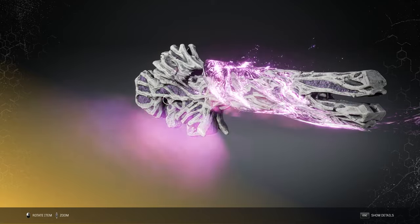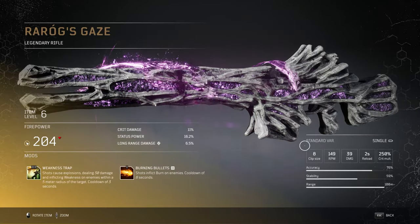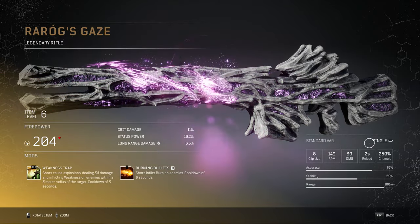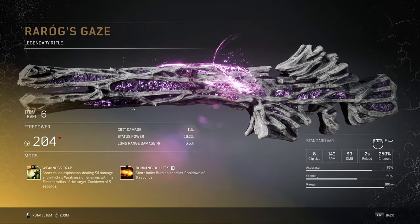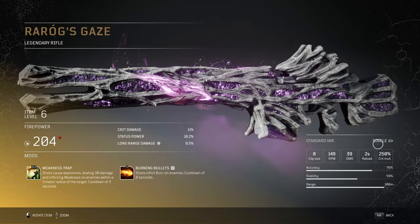Let's get into the mods and stats of this beast. This gun fires a high-powered single shot and has a clip size of 8. The RPM of this gun is 149 whilst doing 39 base damage. The reload takes 2 seconds and your crit multiplier can go up to 250%. The accuracy is quite high sitting at 76%, which is to be expected for a rifle.